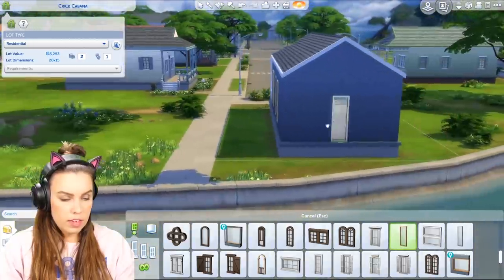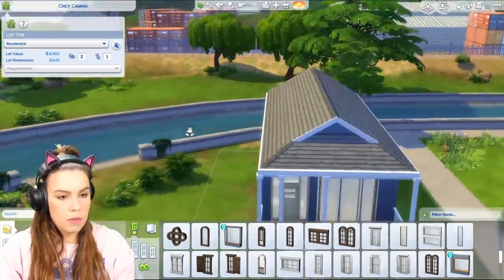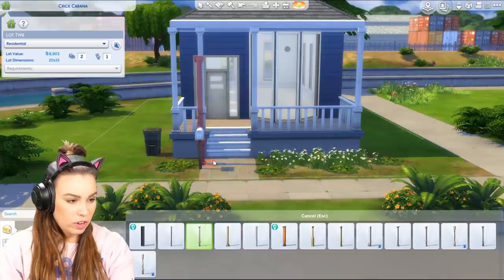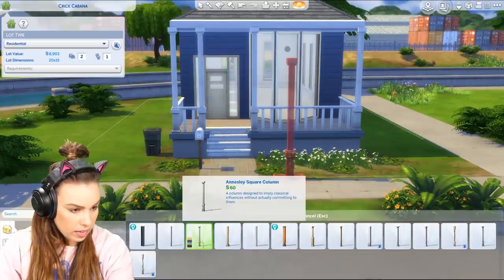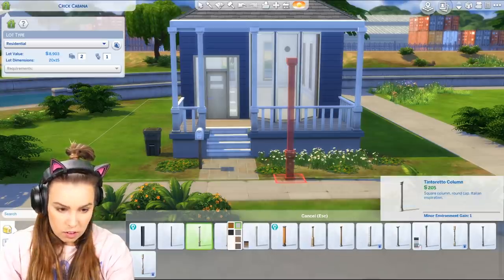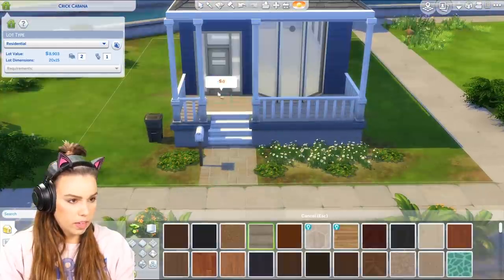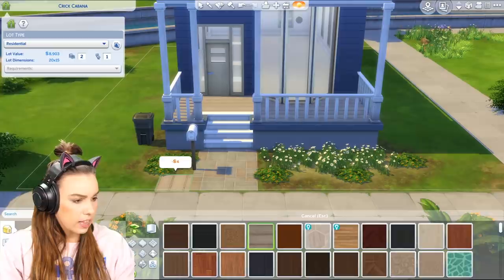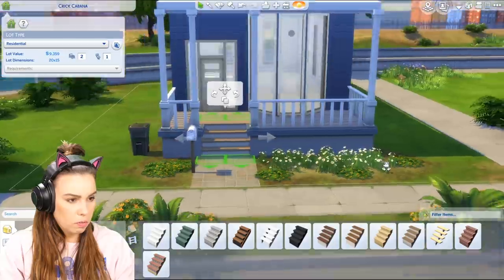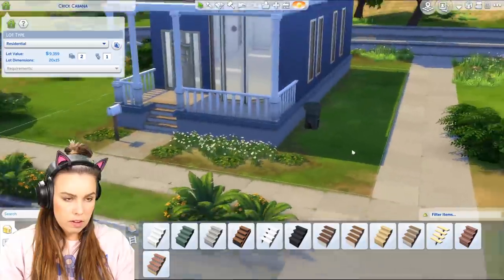I'm just going to spot a couple of these more modern lighter windows around the sides of the house. We do have to be very careful of our budget because I can easily get carried away. I'm wondering if we can get something a little nicer looking for these columns — although the original ones aren't too bad so we could just keep those. I'm not hating this flooring for the deck either. I kind of just want it to look like a budget starter home that's still a really nice warm and inviting place to live. Put the bin around the side there.